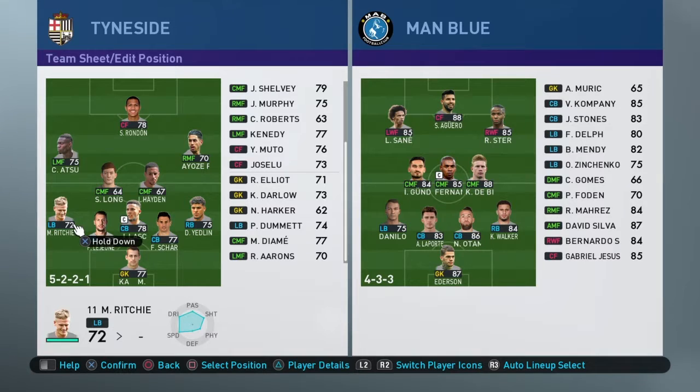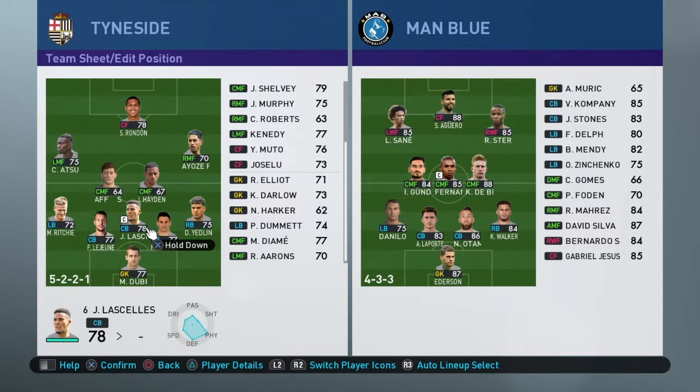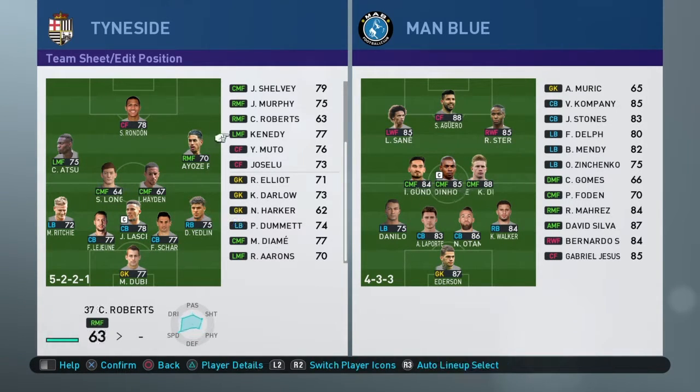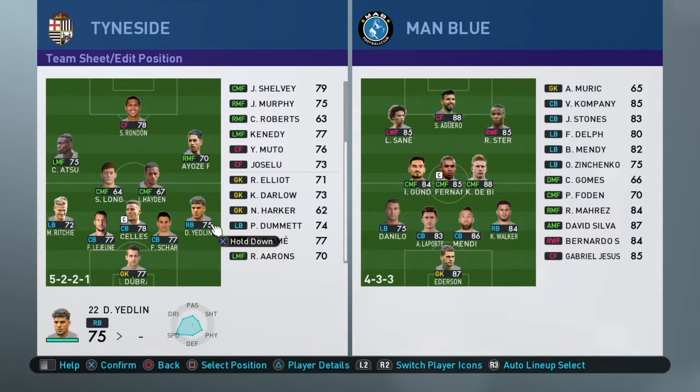Despite talent, it's proper communication that enables a team to function effectively. The way I've set it up, there's not too much space between the players in Newcastle's half, so I think we'd be able to restrict City's movements. City is quite fluid, but allowing tighter spaces among those players should restrict them a bit. I hope Rondon is quite lethal up front because I don't see many chances being created.